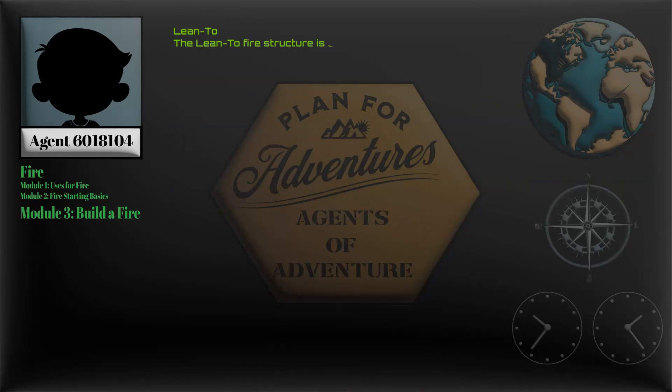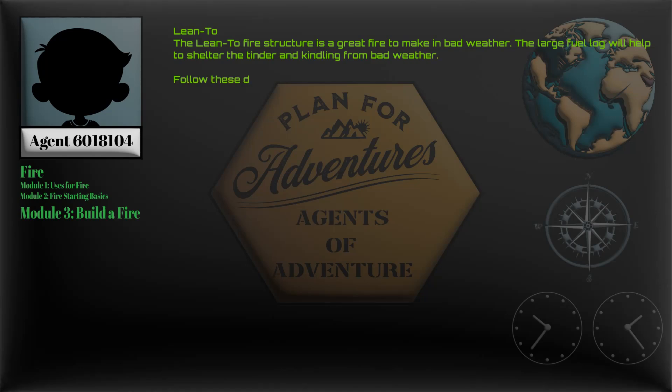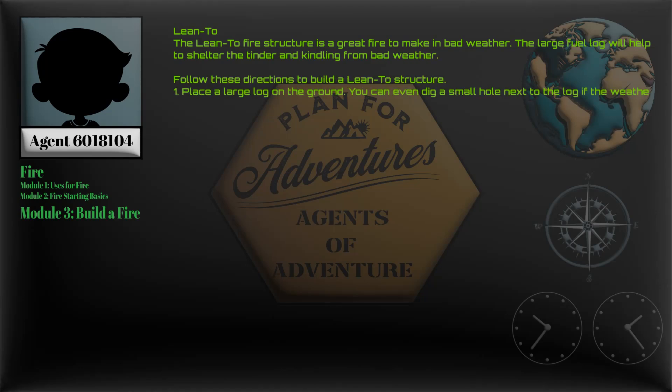Lean to. The lean to fire structure is a great fire to make in bad weather. The large fuel log will help to shelter the tinder and kindling from bad weather. Follow these directions to build a lean to structure.